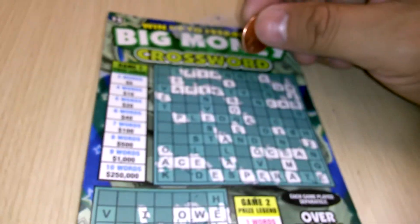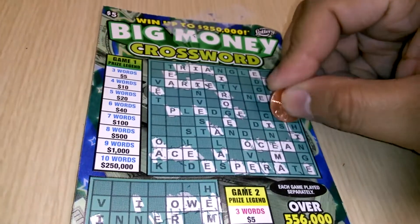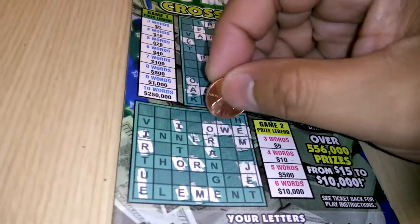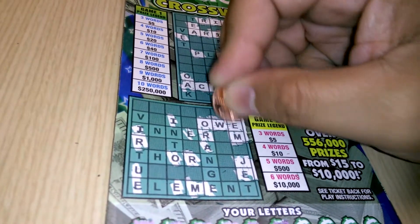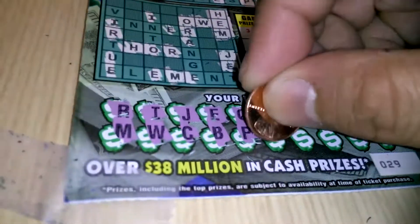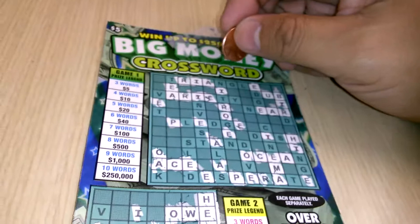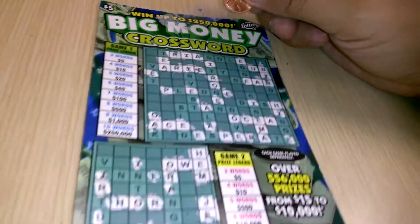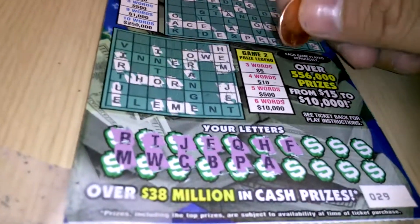H — one H on top. Down below, we have one H. We got the word Hem. There's another H right there. There's an A. How about an F? No F on top, no F at the bottom.